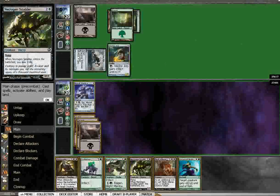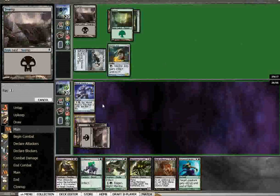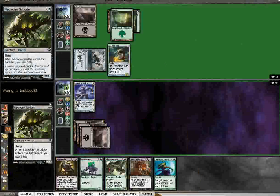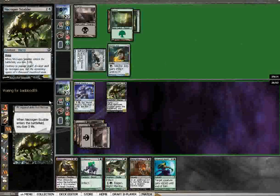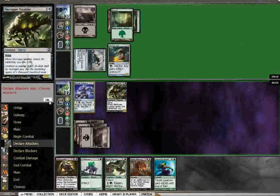Honestly, another option is just to straight up drop the Scudder. I think you should do that. Then you can block the Vector Asp with the Replica, and then block the Iker Claw Mirror with the Necrogen Scudder. That's a better choice. I like it. See, I would never have made that play — I wouldn't have thought about it hard enough.